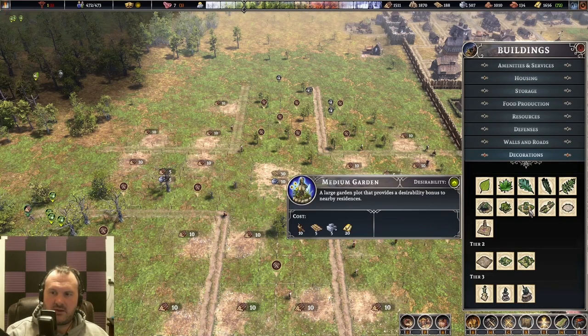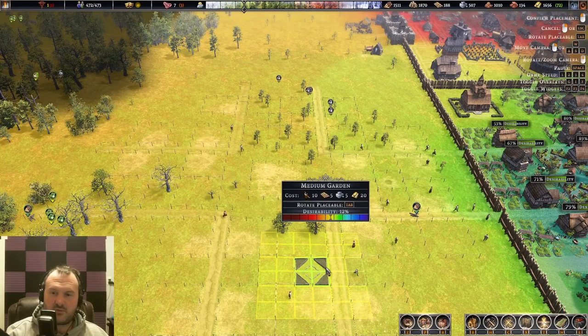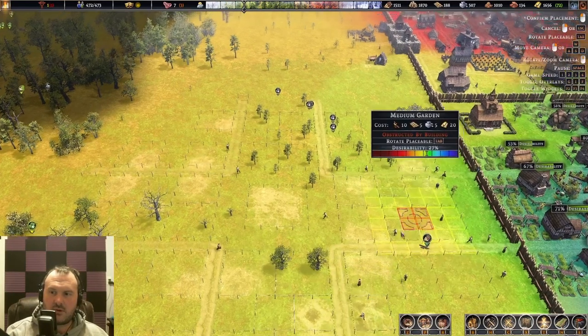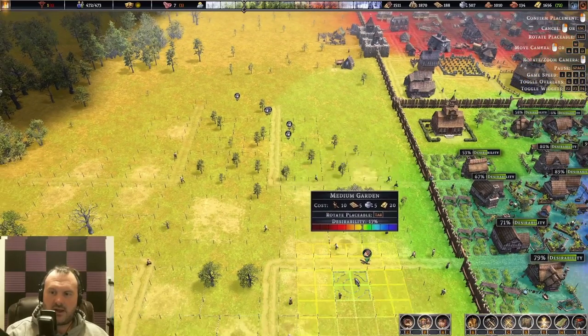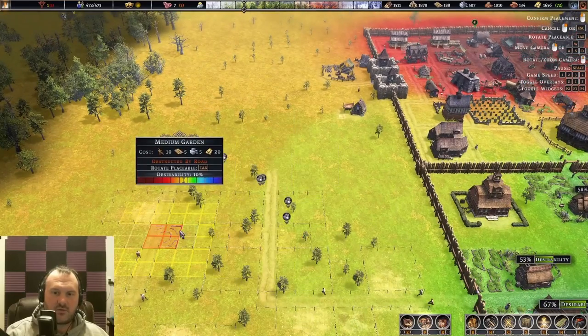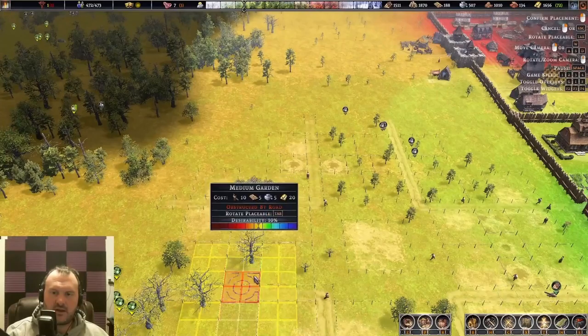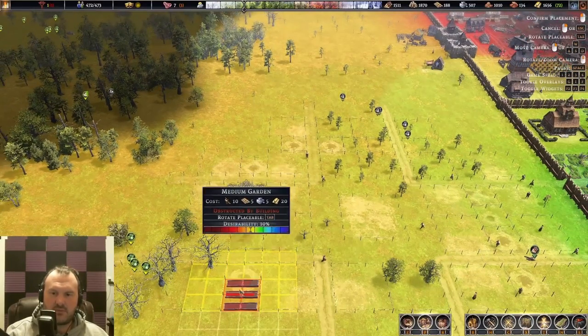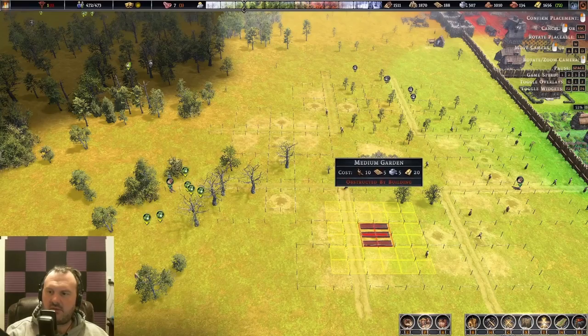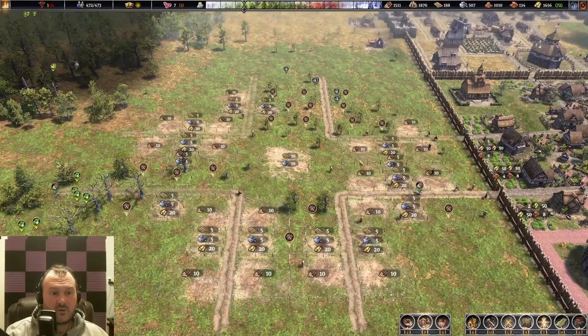I'm thinking we go ahead and go with the medium garden. It's kind of my favorite as it upgrades into a nice brick variant, and we're just going to throw them in the blocks in between — a nice two-gap there so it matches, and we'll go all the way around. Then I'll let time play out, let everything build, and I'll bring you back to show you the finished product once everything is built and the town hall and wells are all upgraded to their level two variants.